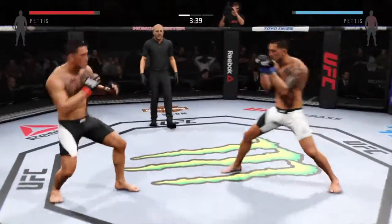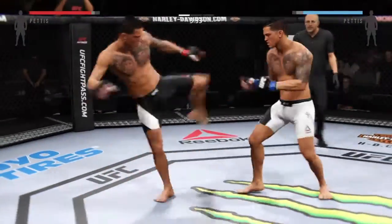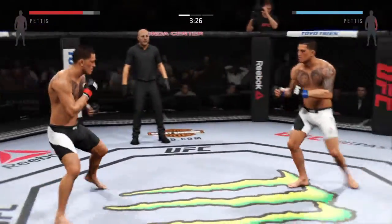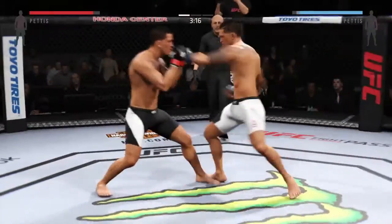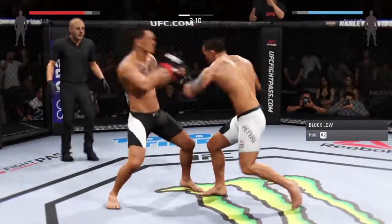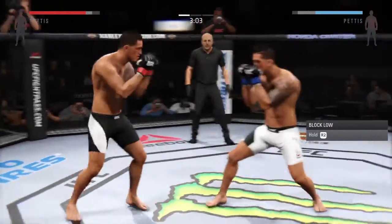Absolutely, Joe. Punishing shots to the body. Looking for a body shot. Pettis with a nice side kick to the body. Vicious kick to the body by Pettis. Good kicks, Joe. Man, that jab is really effective. Misses with the kick.